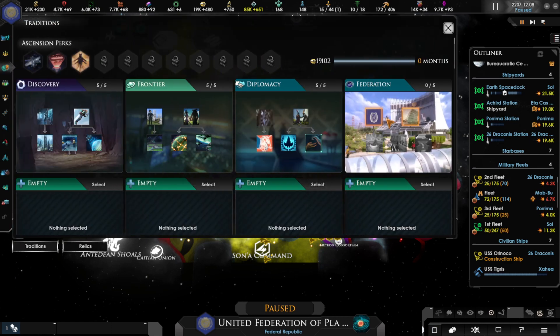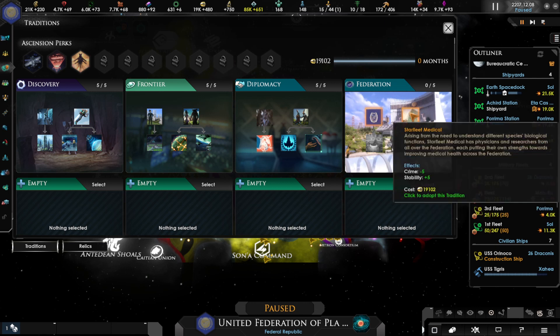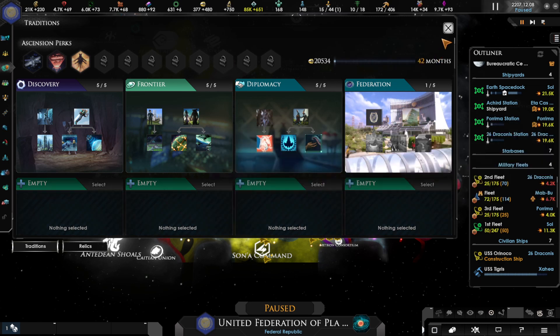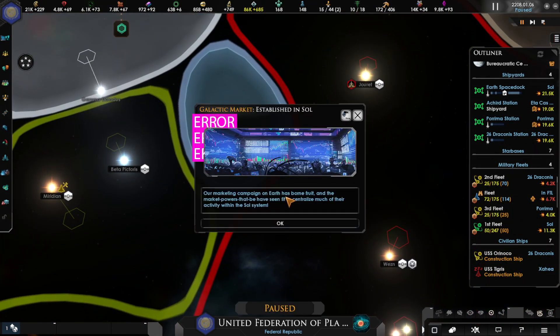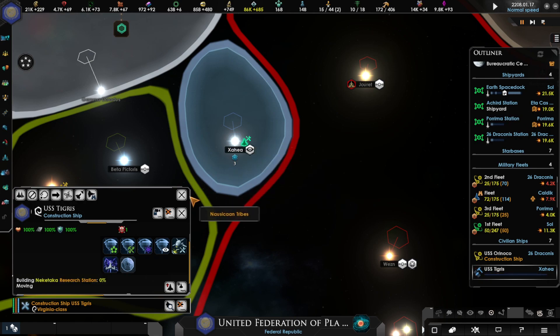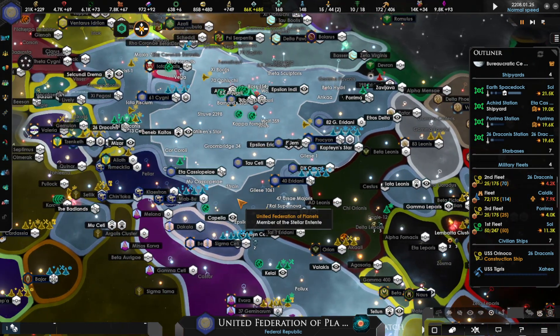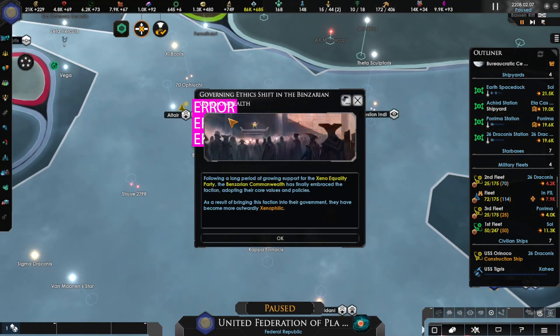This is the Federation policy we went with — usage down, building cost down, crime down, stability up. Let's do fleet medical. We need to finish up construction down here. Our marketing campaign on Earth has borne fruit — the marketing powers have centralized much of their activity within the Sol system. That means a lot of traffic and trade through Sol, which is great for us.